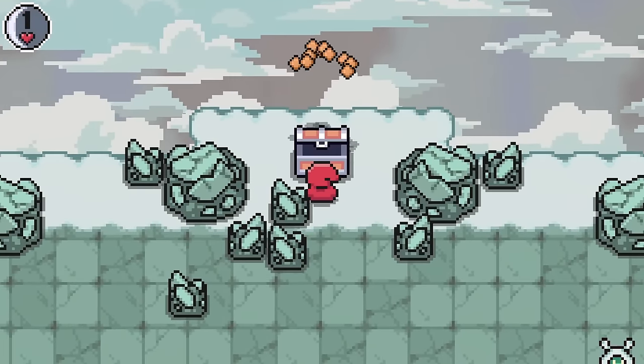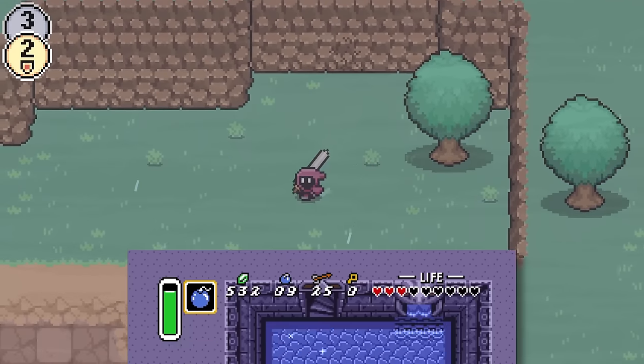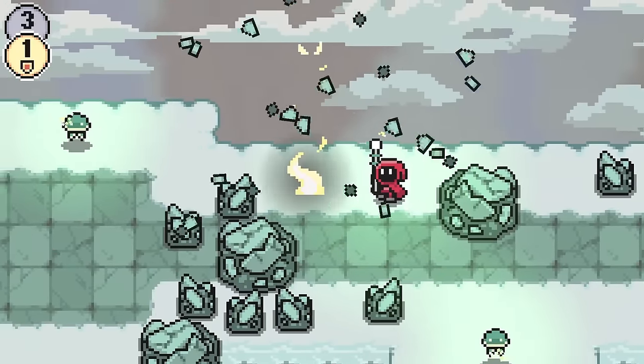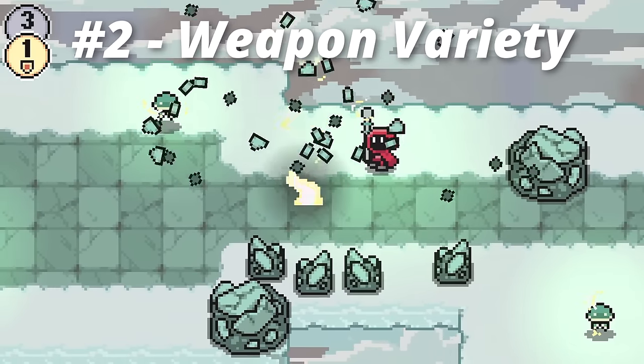Throughout the demo there are some breakable rocks and caves, or secret walls that you can't get past. In other games you might use bombs to break these apart, but I wanted to do something a bit different. Instead, certain weapons have explosive attacks, and this leans more into the focus of weapon variety in my game.